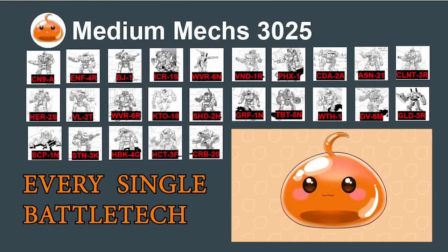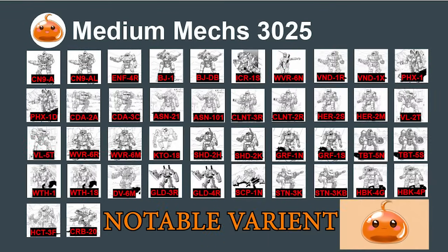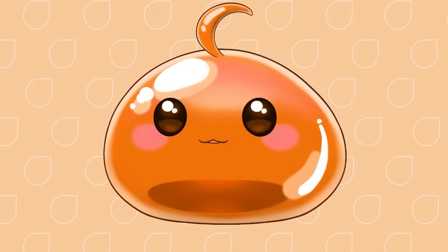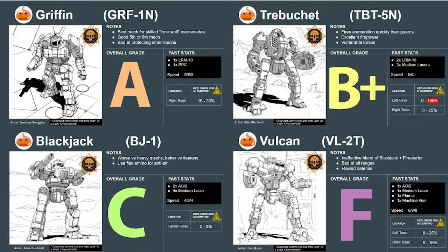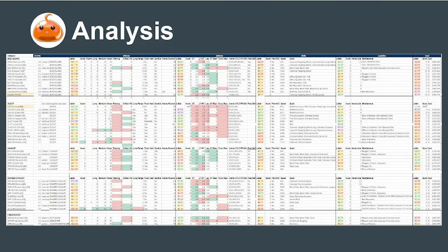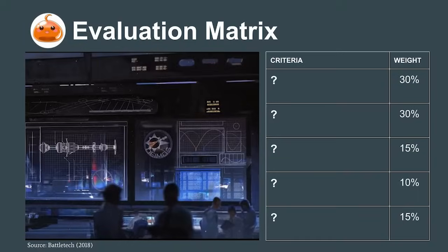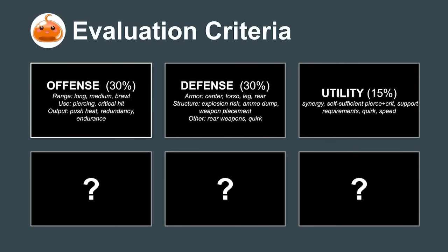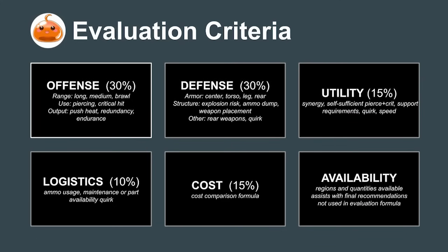Today Commander, we're going to rank every single Vital Tech Media Mech and its most notable variant on a tier list from S to F — S being the best, F being the worst. If you watch to the end, you'll learn which mechs are the very best for a mercenary company and how to use each mech as a member of an effective team. For this analysis, we use concepts from engineering, measuring each mech on an evaluation matrix using 27 different factors split into six major categories: offense, defense, utility, logistics, cost, and availability.